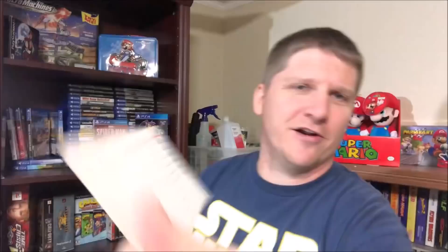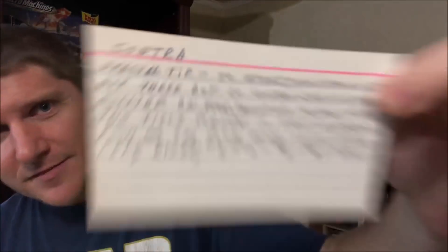Inside the box, look at this — somebody wrote on a note card. This is a gem, I love stuff like this. It says: 'Contra special tip — everybody get your pens and pencils. To start your game with not three but 30 Contra lives, do the following on your joystick or pad. When the title screen is first displayed, push Up Up Down Down Left Right Left Right B A B A Start.' Which is hilarious — it's the Konami code! It looks like somebody couldn't remember it so they wrote it out vertically, which I think is absolutely awesome.